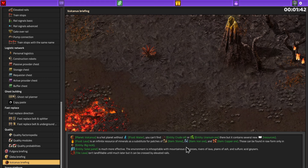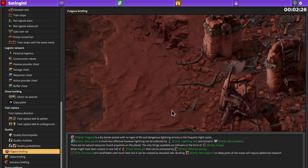So Volcanus is a hot planet without water. You can't find crude oil or uranium but it has several new resources. Lava is infinite and a substitute for patches of stone — iron and copper can be found in the big rocks. Solar panels are more effective there, but the environment is inhospitable with mountainous volcanoes, rivers of lava, ash, and sulfuric acid geysers. The lava isn't landfillable but it can be crossed by elevated rails.